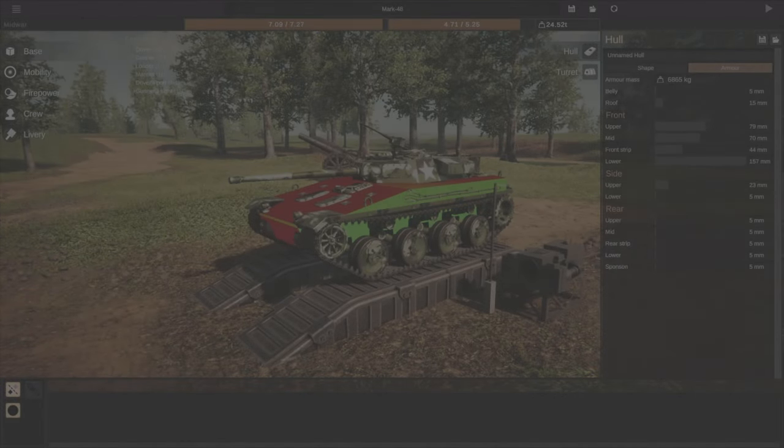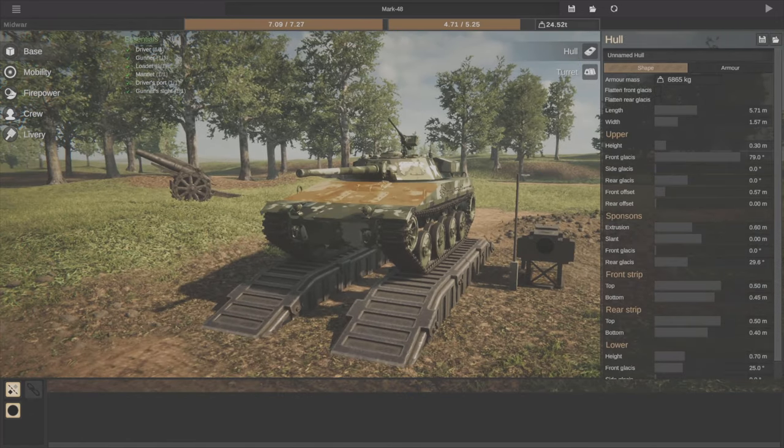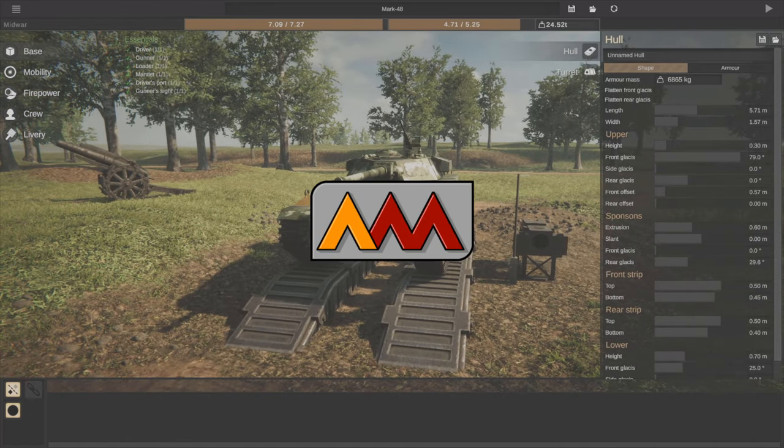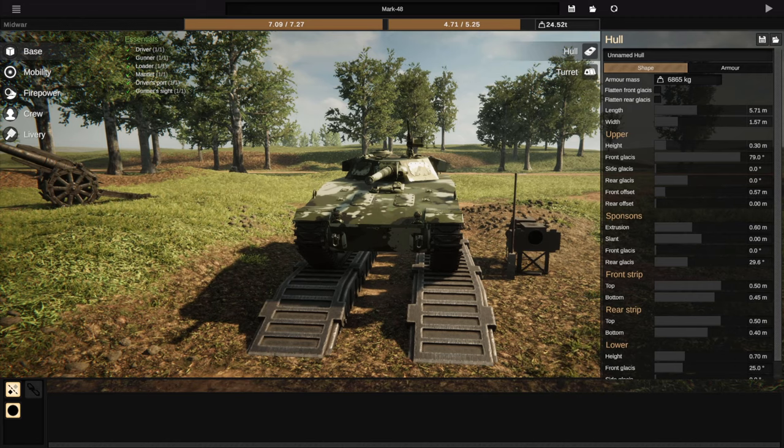Welcome back to Sprocket. In the last episode we did a quick build for the Mark 48, where I tried to crash course you guys through building a simple MBT or light tank. Now in this video I want to show something — I'm not sure if it's a glitch or a feature — but it's really cool and a lot of fun to play around with if you know what you're doing.